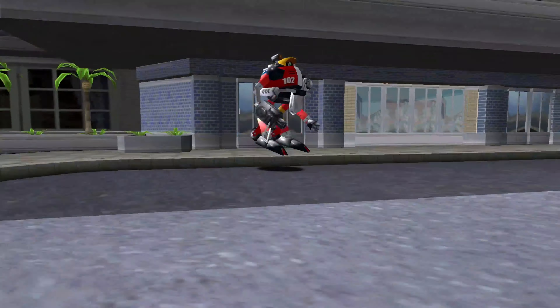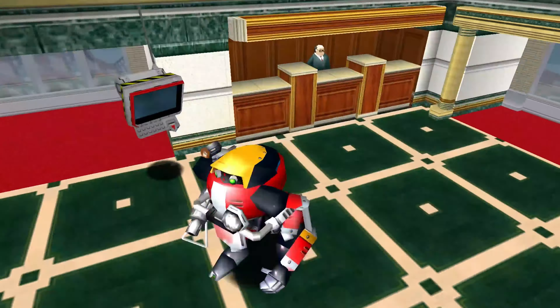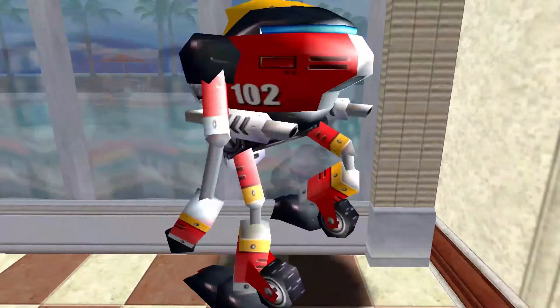Here's a Sonic character that nobody hates: E-102 Gamma, the robot built by Dr. Eggman who managed to reclaim his free will and would go on a robot murdering spree to liberate his brothers.